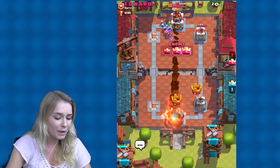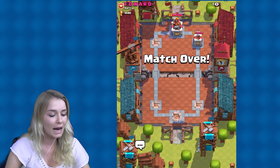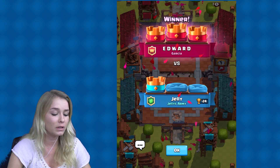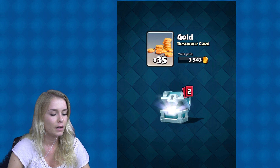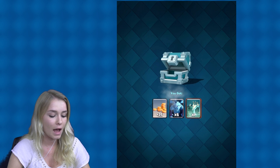Oh no — is he going to win? And he won. Terrible. At least we got one chest, guys. Now we only need one more to open the big one. Let's start unlocking this and open it immediately. Some more gold, minions, tombstone, and that's it. Let's go and battle again.